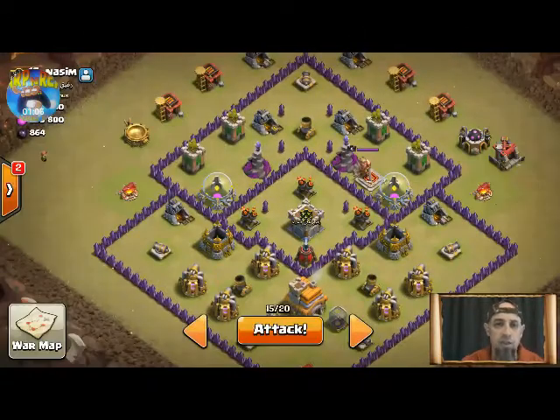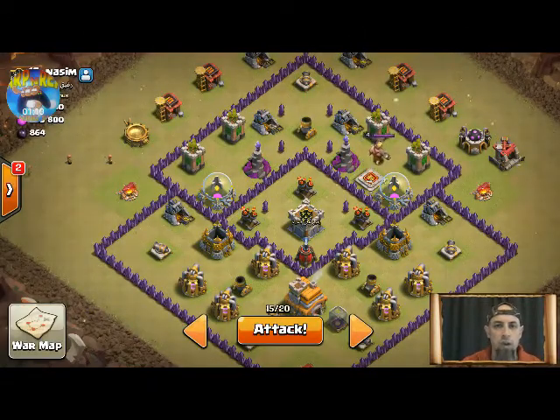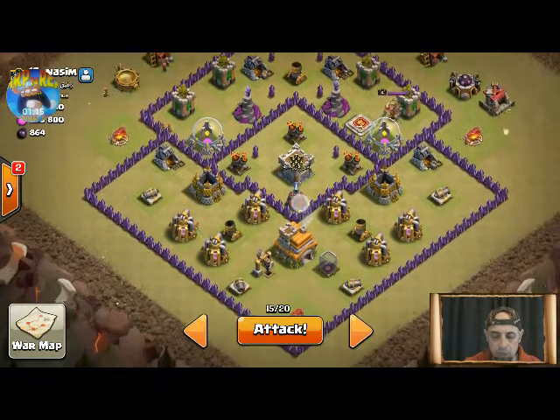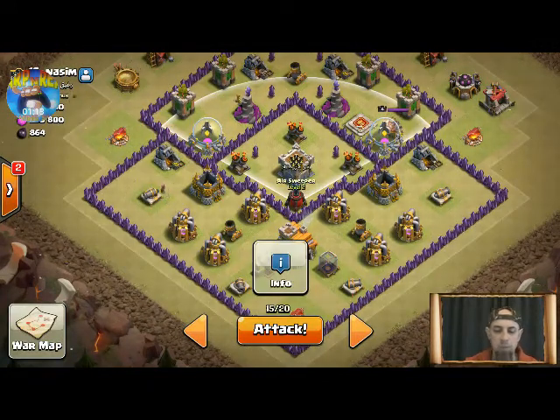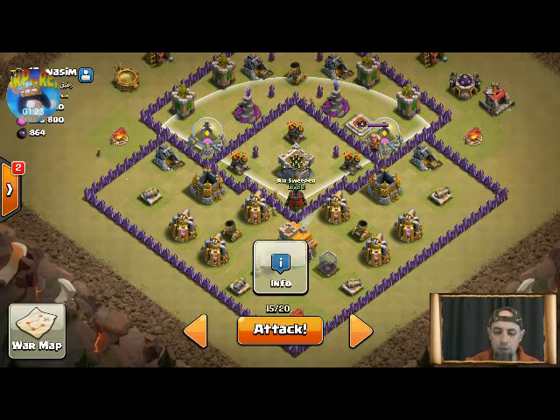So a Town Hall 7 - have a bit of a scout. I had a look at it before. When you go on war you look at your base scouting, have a good look at the outlay of it, and see what angles you can come in from. This one here has got the air sweeper.